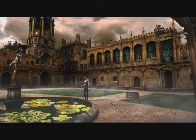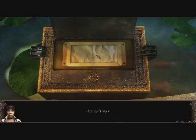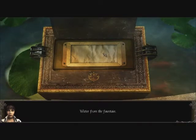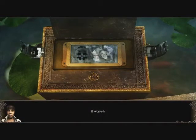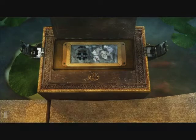Alright, we're back with more Gray Matter. Water from the fountain — when did I get that? It worked! That must be a clue to the next location. It has the Christchurch coat of arms in it, so it must be around here somewhere. That must be a clue, and a flower. Alright, so we're looking for a flower.